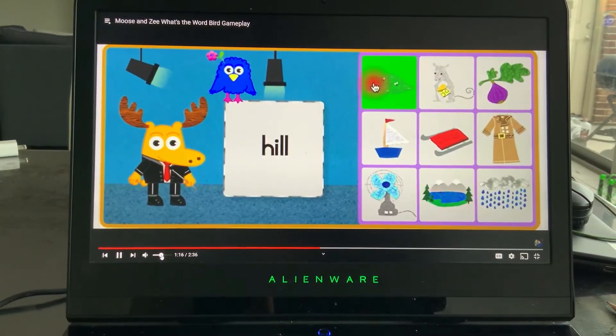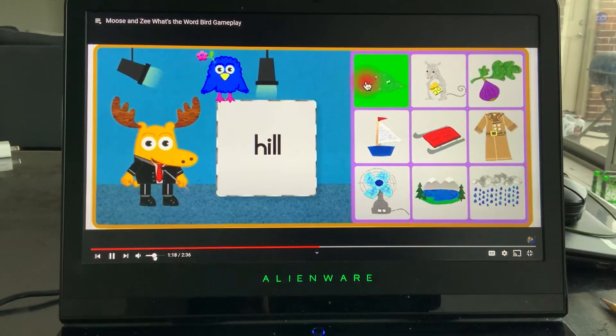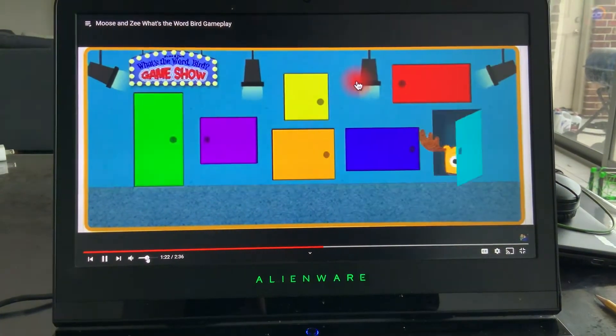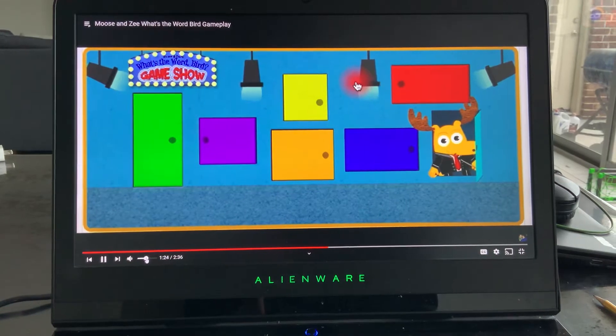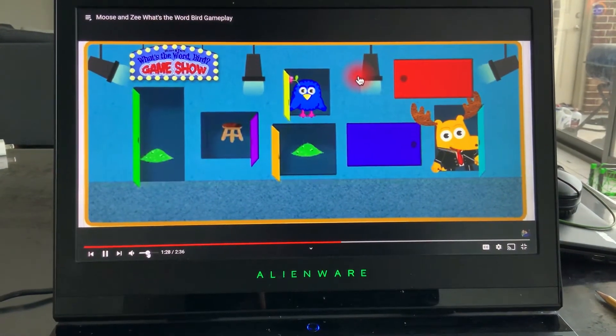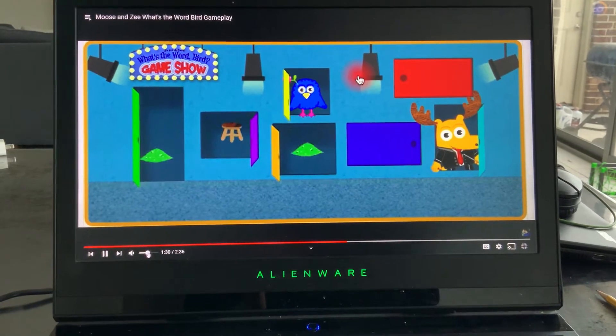Will you find the picture of the thing that ends with the sound 'ew'? Wonderful word finding! Z, come out! Great picture finding — let's play level three!